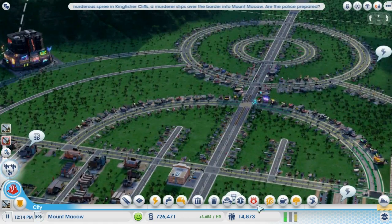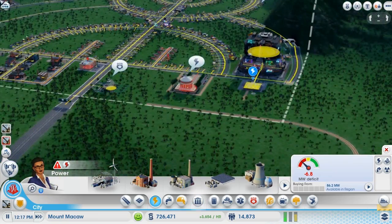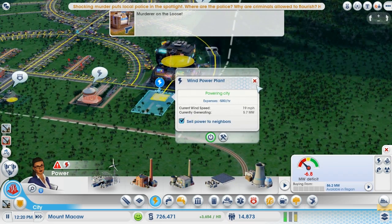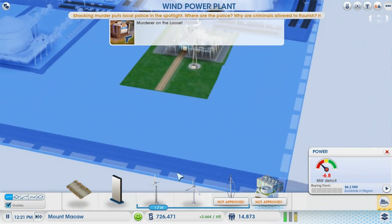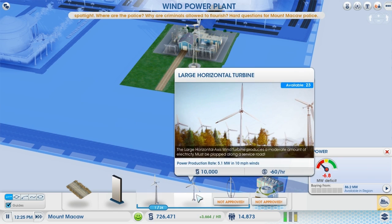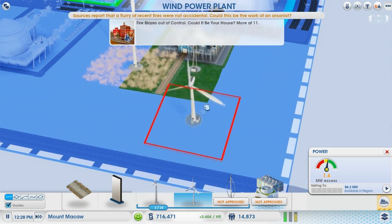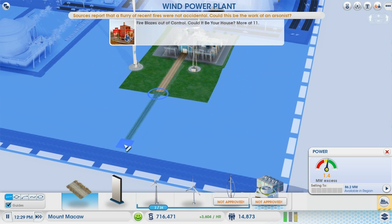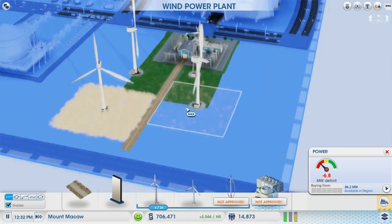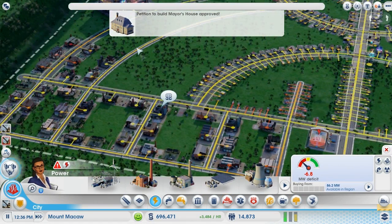Let's slow down time because we've got a couple of problems — including power. We are running out of so much power. I'll place some makeshift power here; it gives us 5.1 megawatts an hour, nothing spectacular, but we've got to do what we've got to do. I want to get that massive fusion power plant eventually, but that's going to take a while to unlock.